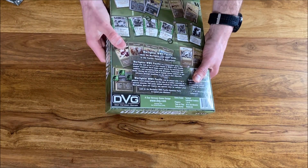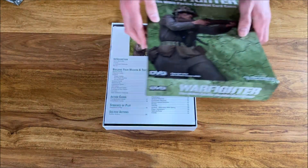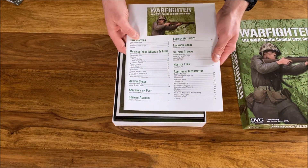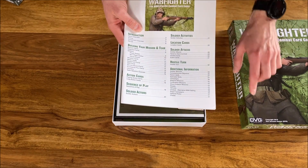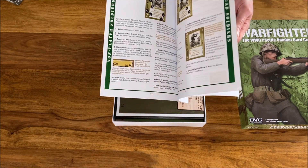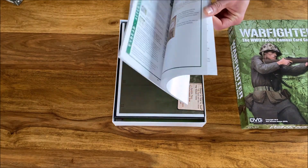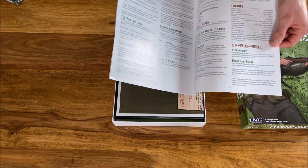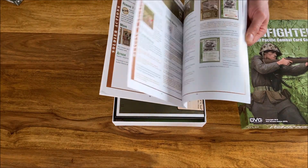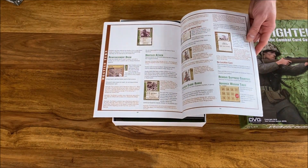Without further delay, let us check the box — it's a very heavy, sturdy box. Inside, first and foremost, we have a rulebook. For people used to DVG games, this is a pretty standard format. The graphics have plenty of space, and even though the rulebook has about 50 to 52 pages, it's not dense text — there are lots of examples and pictures showing you what and how to do things.